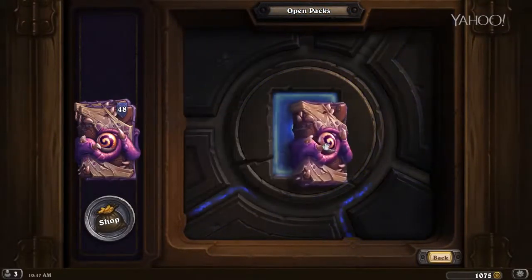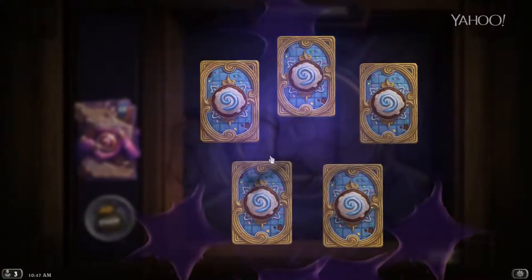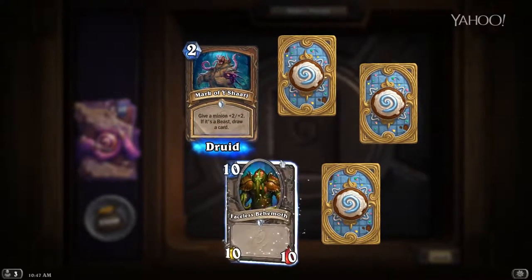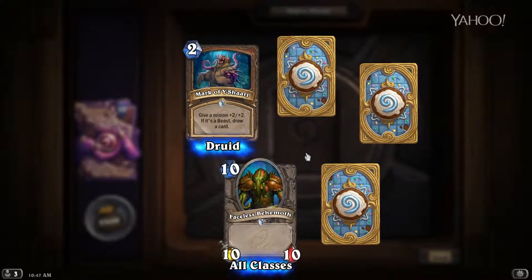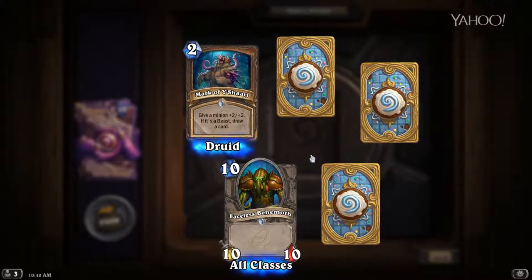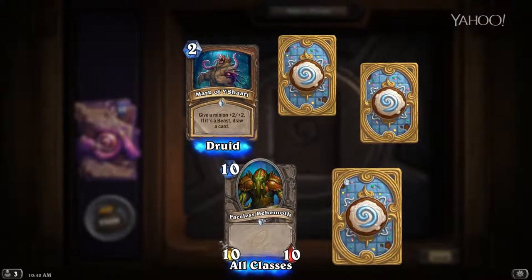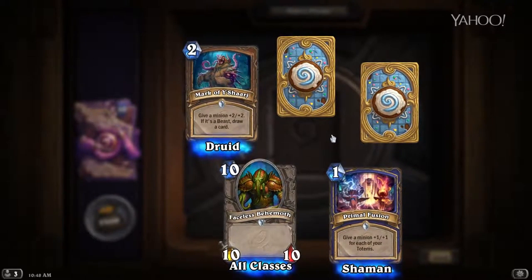Moving on — I'm waiting for that first legendary to pop up. This is our fifth pack, all we've gotten is rares so far. Faceless Behemoth — 10 mana for a 10/10, just straight up vanilla. You'll find him in arena — he's really big, he's a big boy and he's a common. So if you need that very high-end late-game card, he's a solid choice in arena, not in constructed. He's terrible in constructed — too many other options.